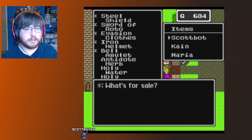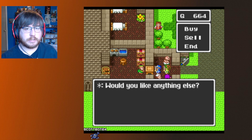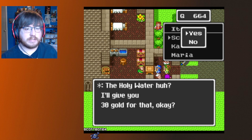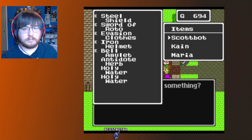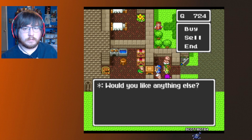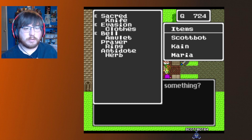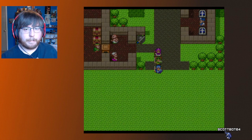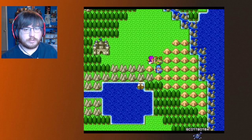Let's sell my holy water — I got a bunch. It's not much but I'm not going to use it. I'll keep one on me at the very least. I need to get another leaf of the world tree, but we are also trying to find the town. Head south.